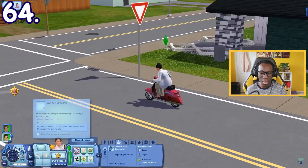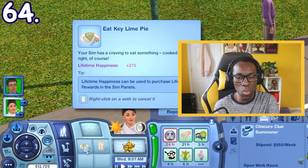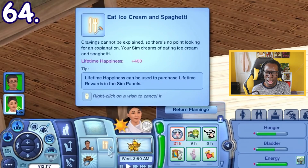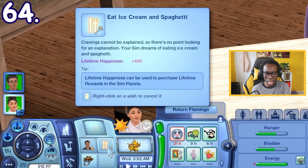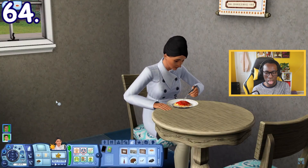Pregnant Sims can experience food cravings in the form of wishes you can choose to fulfill. Sometimes it's just a random specific food, but you can also get a weird combination like ice cream and spaghetti. If this is the case, you need to eat one and then the other — not both at the same time, unfortunately.